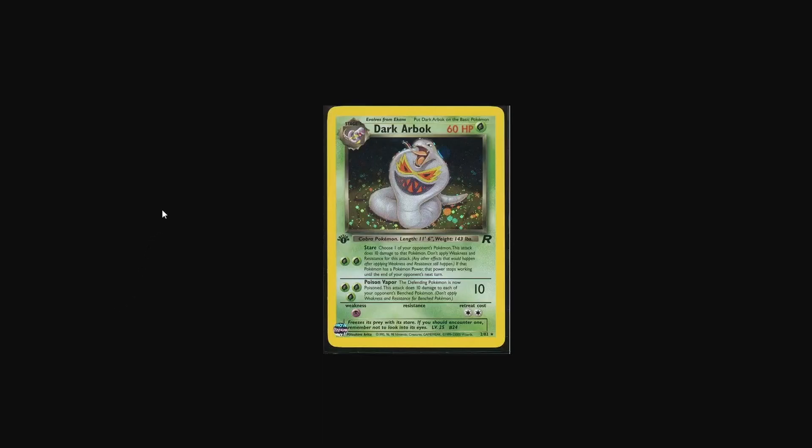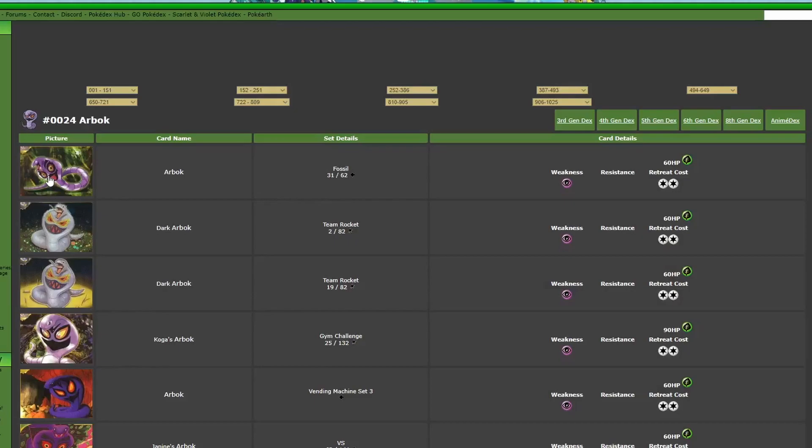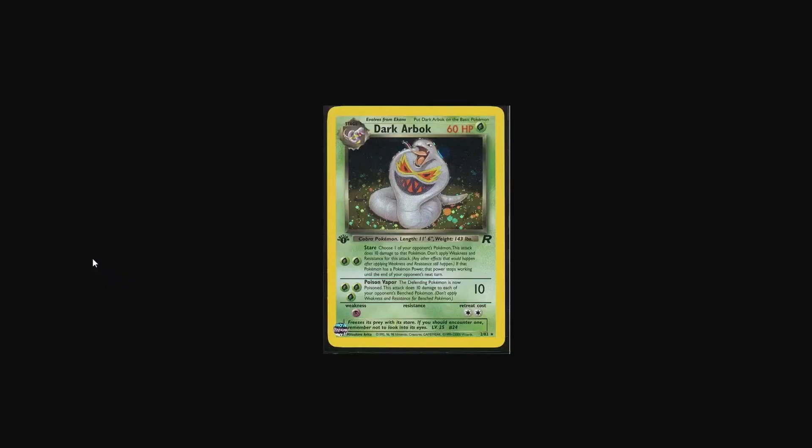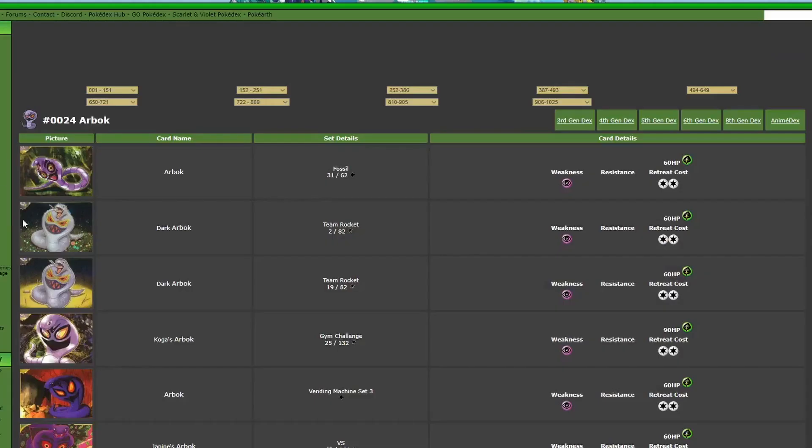Next, we have the Dark Arbok from Team Rocket by Mitsuhiro Rita. This one is actually really nice — I really love the colors on it. Somebody pointed out that the pattern featured on the Arbok is one that we've never seen, like it never appeared in the actual games before. And that is right, which is kind of crazy — I never realized that. The artwork itself is really nice, and it's pretty simplistic in the background, but it's just a really nice looking card.